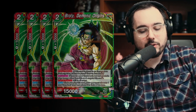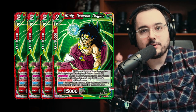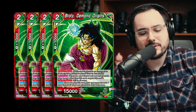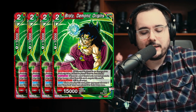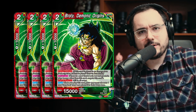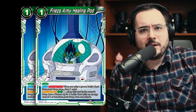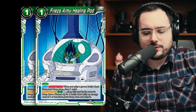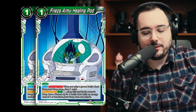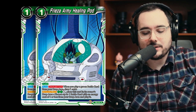Going into the first card, we've got Broly Demonic Origins. It has energy exhaust — it's a red-green battle card — but if you have another red-green battle card in your energy area, it ignores energy exhaust and you can put it in standing up. You want to be playing this on turn two through six to put down in your energy area, just for more red-green energy. Second card is what makes this deck unique: we're playing two copies of Frieza Army Healing Pod. Auto once per turn — when you play a green battle card from your drop area, draw one card. There are quite a few ways to do that in this deck.